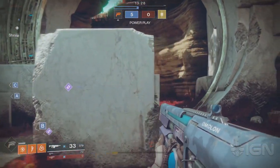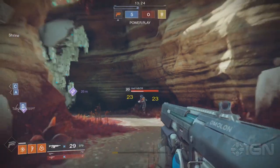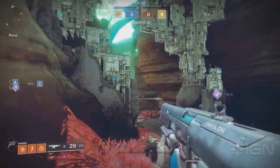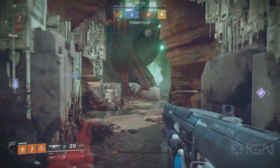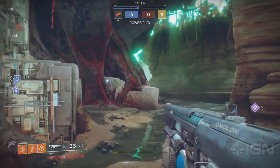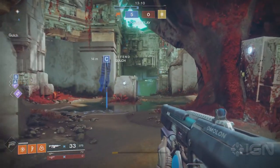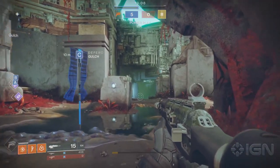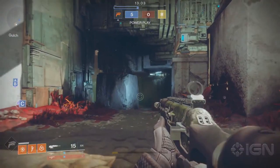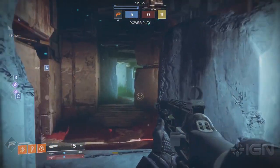We also get to take a look at the map we'll be playing in the beta. It looks beautiful — it is called Endless Vale and it is on the brand new destination called Nessus. There's a lot of Vex architecture and red vegetation which we see on Vex stuff a lot, so we get to see our first little look at Nessus as well.